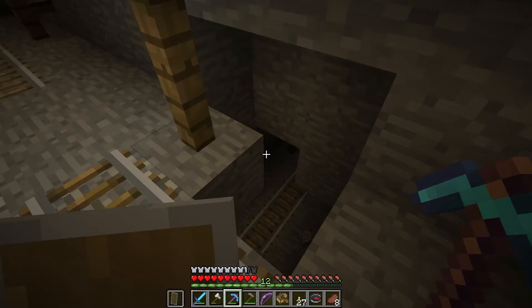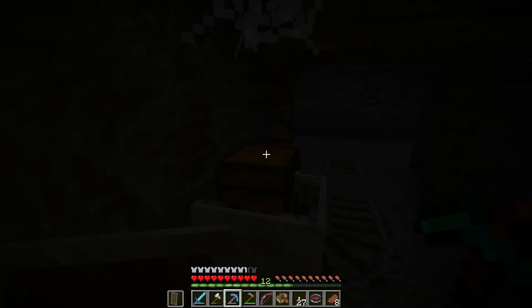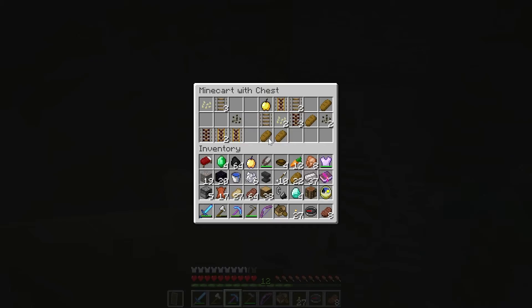Just fell onto two more tracks and another cart — a golden apple, standard. We're gonna have to get rid of something to hold it. Let's get rid of the bone meal — I can find more of that by killing a skeleton.